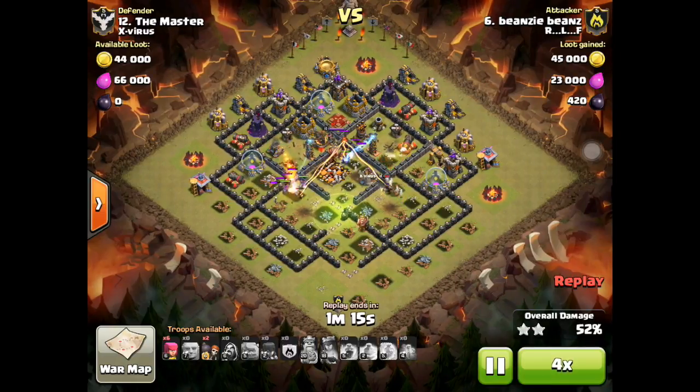Attacking from more than one side on Town Hall 10 I think is a better idea in many cases because getting the 50 is very hard.